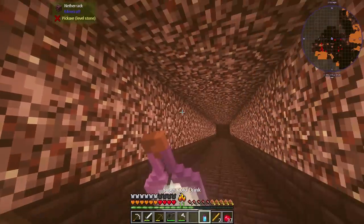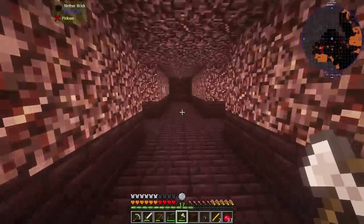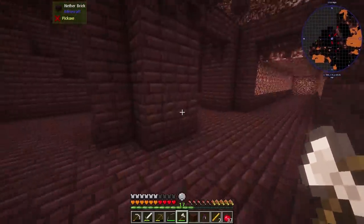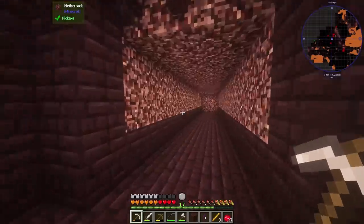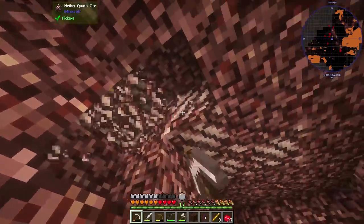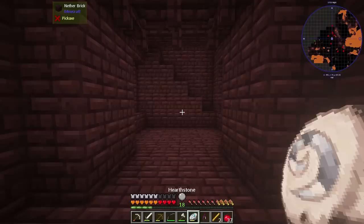Let me get one more cold drink and check this last haul. We've got two blaze spawners here — I'm pretty much done though and should get out. I'm pushing my luck, but I can't say no to more diamond. Seems like the nether might be a good place for diamond — you can just find it really easily. Let me grab a tiny bit more quartz and then try out the hearthstone to get home. It's channeling — looks like it's working. We should be good.